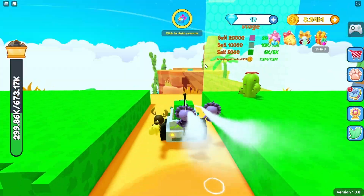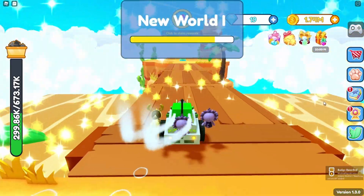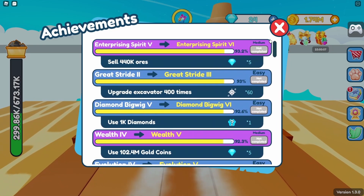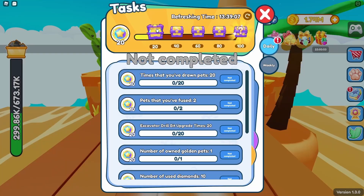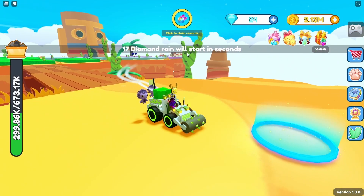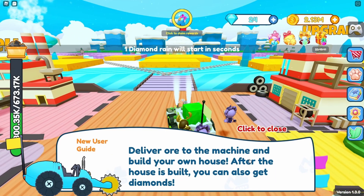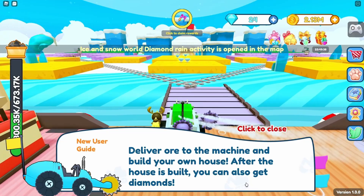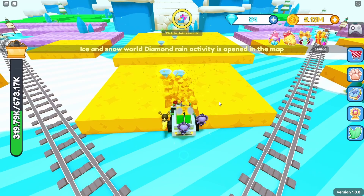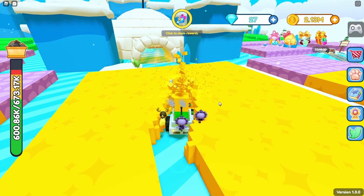We actually have enough to unlock the new world now! Let's come over here and unlock it — claim everything. We're getting through these quests and achievements really quickly, still doing daily tasks. Oh, it's actually a Diamond Rain event! You deliver ore to the machine and build your own house, and after it's built you can also get diamonds. That sounds cool.